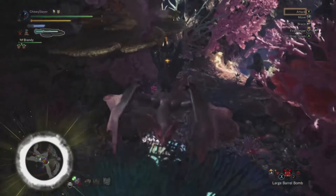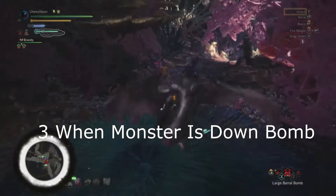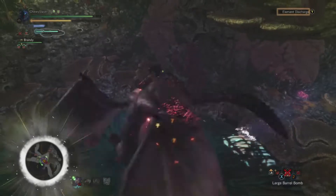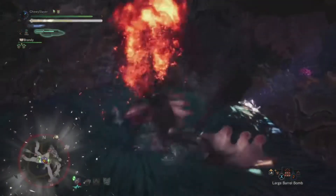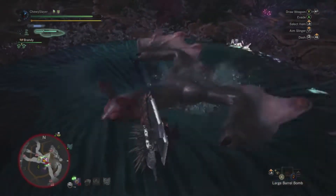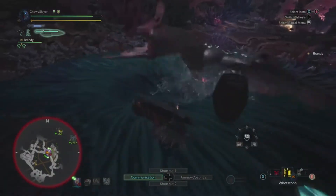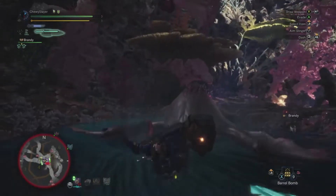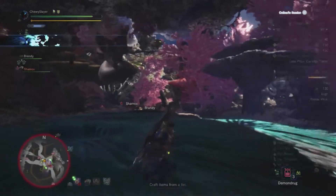Now when the monster is down, this moves on to our third tip: it's a free opportunity to deal as much damage as humanly possible. During this time it's a good opportunity to put down bombs. Whenever you've mounted a monster and brought them down, it's a free opportunity to put down some high-damage bombs on a specific area — especially if you need a part like a head or a tail.